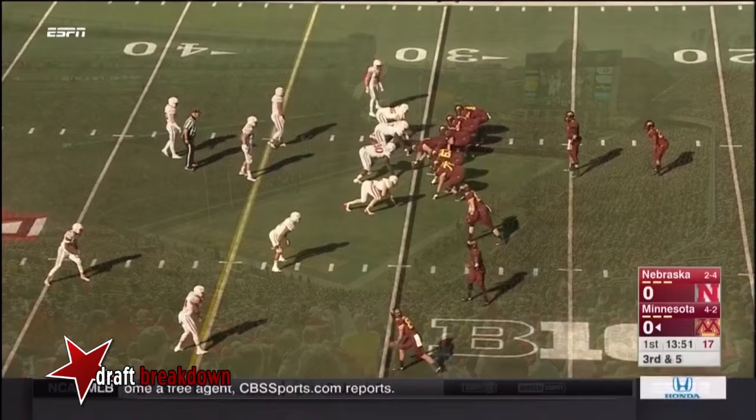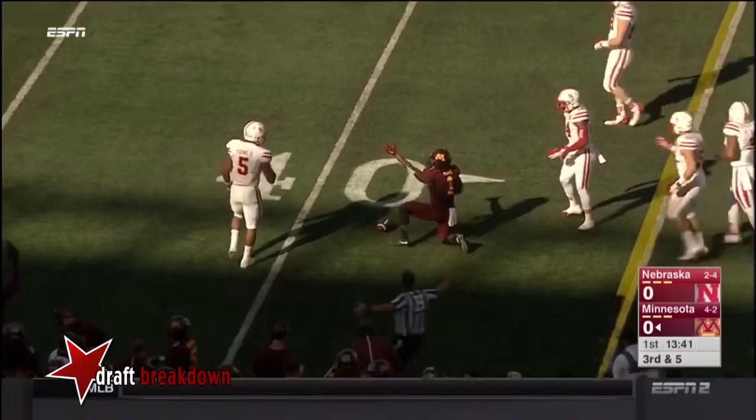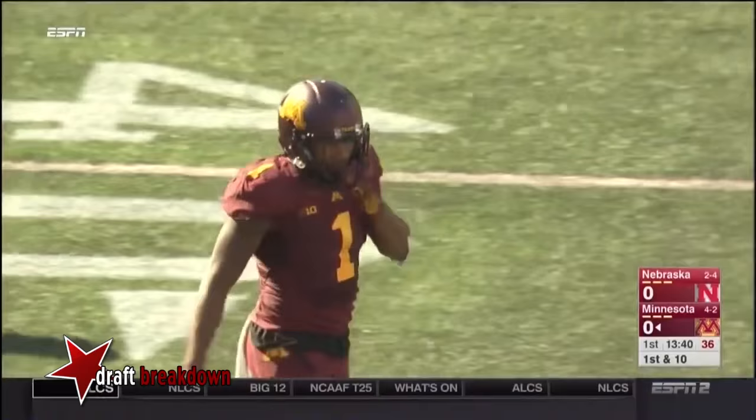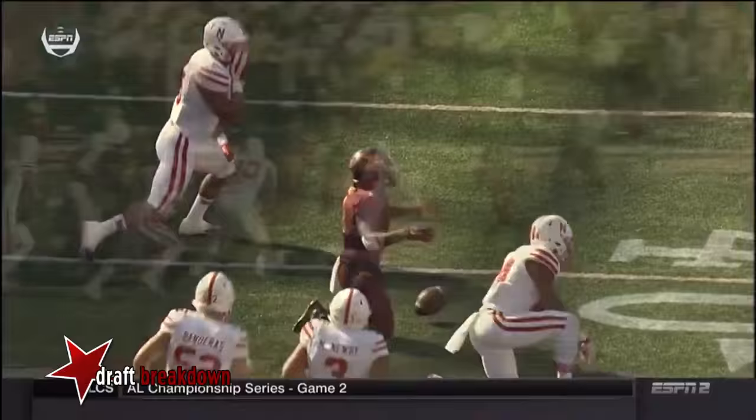With Smith in the pistol, trips to the left. Leidner rolls that way — here comes pressure. He dumps it off, low and complete. K.J. May goes down to make the catch. That was a good job by Leidner, rolling out to his left, which is always a tougher thing for a right-handed quarterback. But he gets a better view of the field. Doesn't quite set his feet, but he finds his best target, K.J. May.